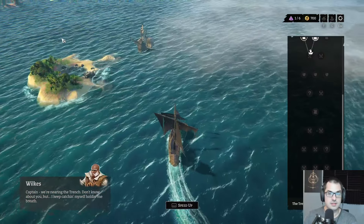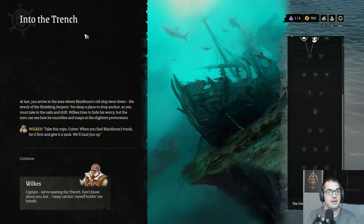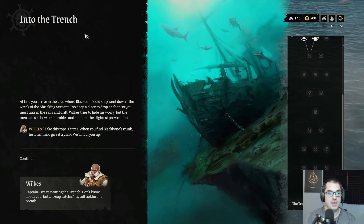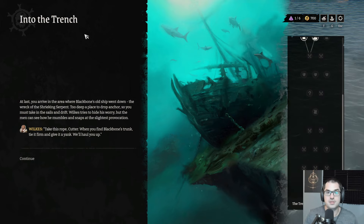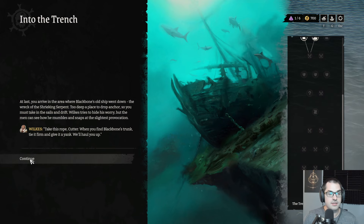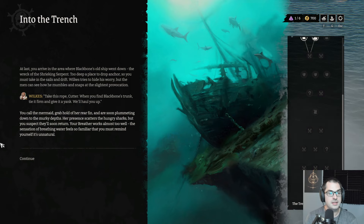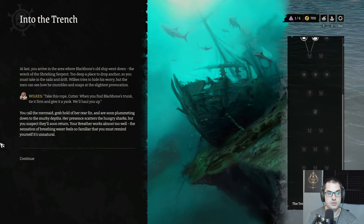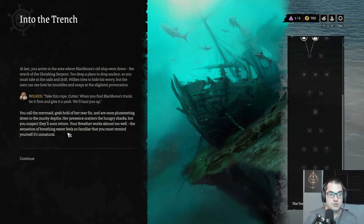We're nearing the trench. Into the trench — I keep catching myself holding my breath. At last we arrive in the area where Blackbone's old ship went down: the wreck of the Shrieking Serpent. Too deep a place to drop anchor, so we take in the sails and drift. Wilkes tries to hide his worry, but the men can see how he mumbles and snaps at the slightest provocation. Take this rope, Cutter — when you find Blackbone's trunk, tie it firm and give it a yank. You call the mermaid, grab hold of her rear fin, and are soon plummeting down to the murky depths.